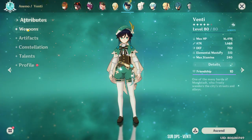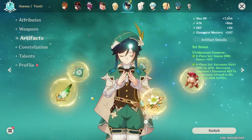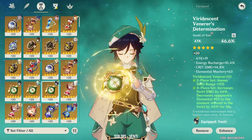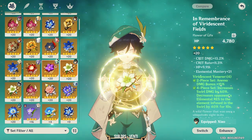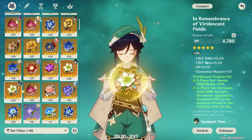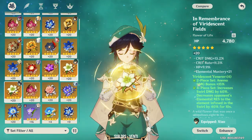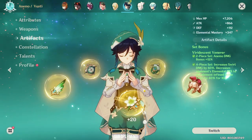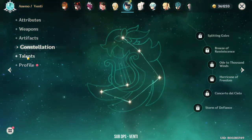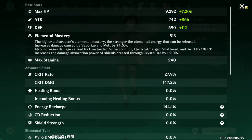Next we have Venti. Venti is using the Stringless with the Viridescent Venerer set. To be honest, I could easily switch his artifacts with Xiao, but more often than not I'm using Venti with Xiao, so they can't really share the artifacts. Venti's artifacts are actually just leftovers. Because he's a support, I don't really bother about his stats — yeah, his stats are quite bad.